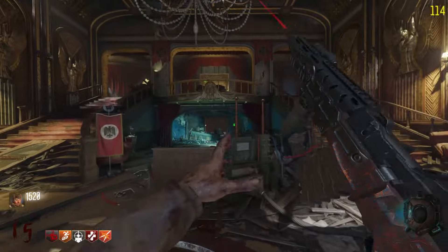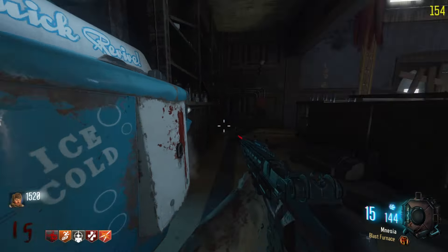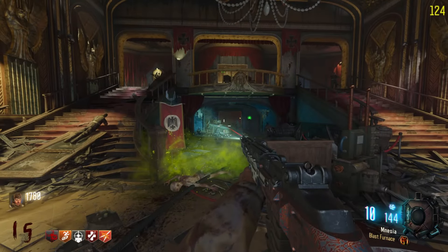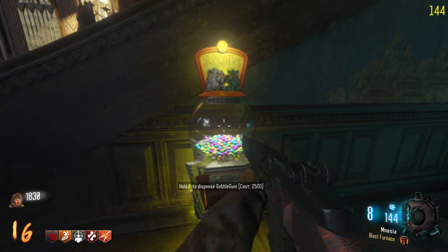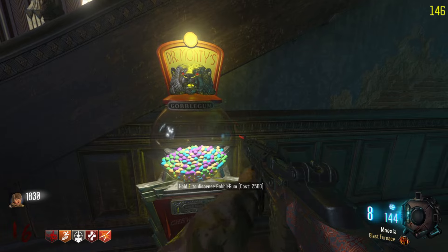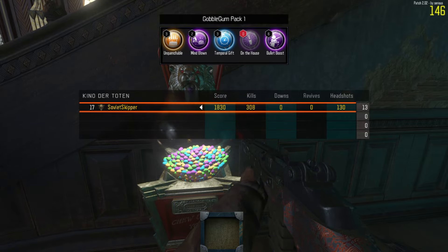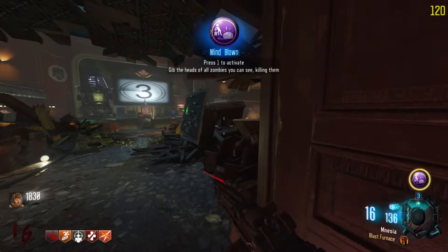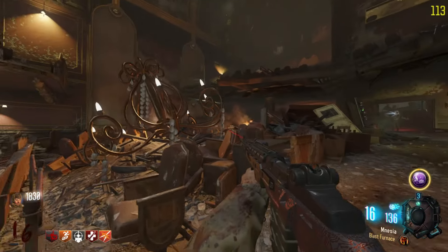The Black Ops 1 map selection was pretty solid: Dead Ops Arcade, Moon, Shangri-La, Five. The World at War map pack returned as DLC with higher quality HD textures — I consider those the definitive editions of those maps. You also have Ascension, a brand new map with a new gimmick: monkeys that steal your perk machines. You have to kill them before they take it, and you get a Max Ammo — they replace the dog rounds.